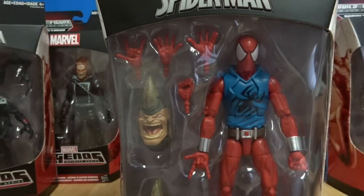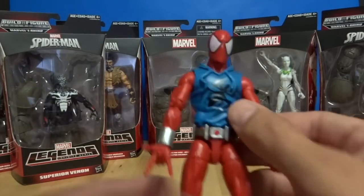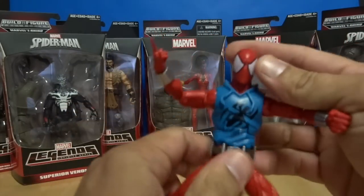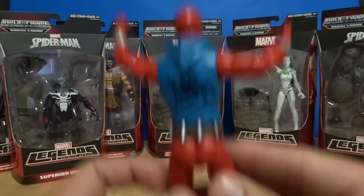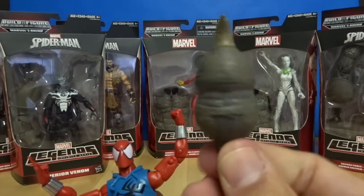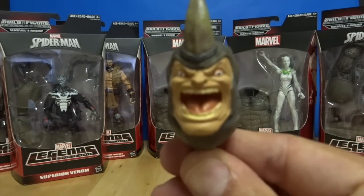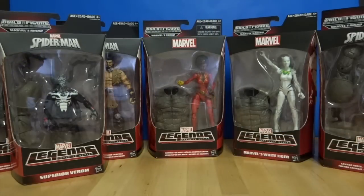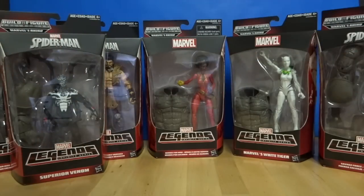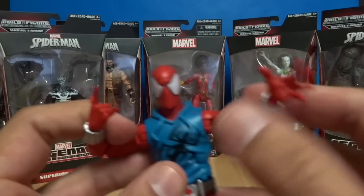Let's start with number one here. Here's Scarlet Spider, which is a clone of Spider-Man. It bends in a million ways in the chest. It comes with Rhino's face, and another face which is a little intense — he's been yelling and screaming, which we all know him to do. We'll build the body later. It also comes with other hands — they just pop off and you put on another one. And there's our Scarlet Spider.